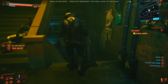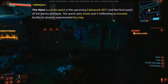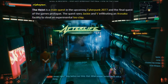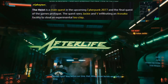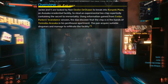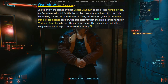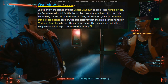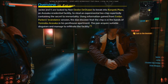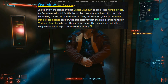We do have official heist information. One of the main quest lines is literally called The Heist. The Heist is a main quest in Cyberpunk 2077 and the final quest of the game's prologue. The quest sees Jackie and V infiltrating an Arasaka facility to steal an experimental biochip. Jackie and V are tasked by Dexter Deshawn — who looks pretty badass and like someone you don't want to mess with. You're going to be breaking into the Konpeki Plaza, an Arasaka residential facility, to steal an experimental biochip reportedly containing the secret to immortality. Using information gained from Evelyn Parker's braindance session, the duo discover that the chip is in the hands of Yoren Bu Arasaka in his penthouse apartment.